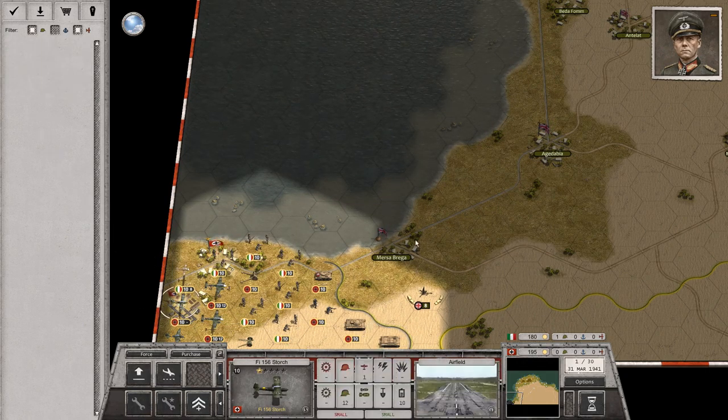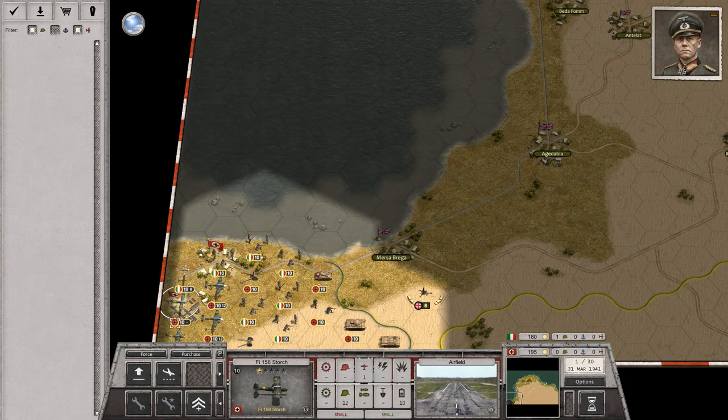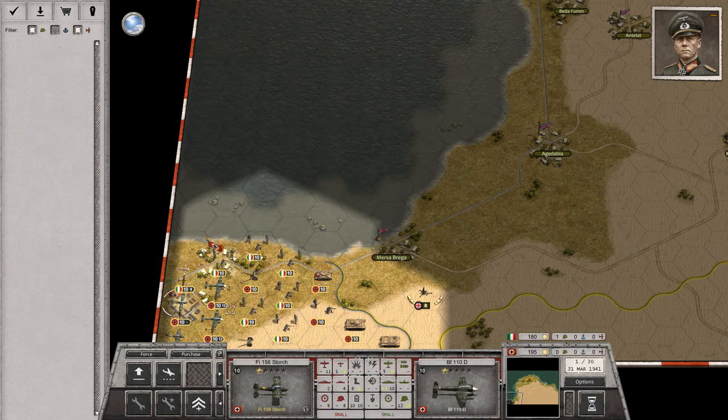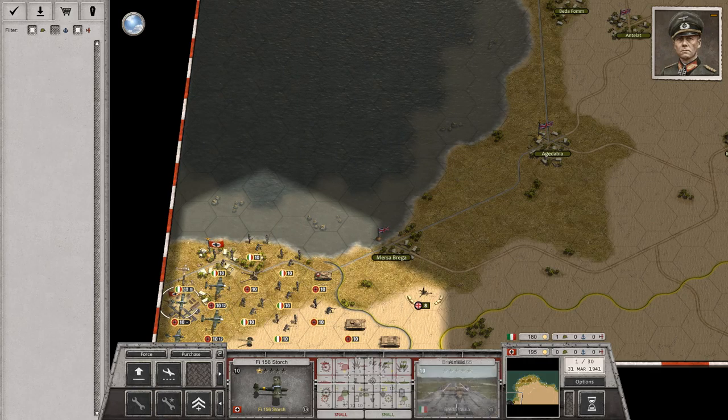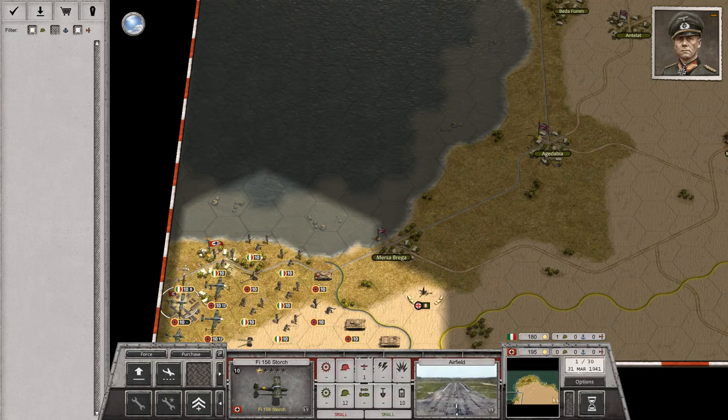The recon planes don't consume fuel. You'll notice the little dash right next to their health pool. My fighters can last 12 turns in the air, whereas my Italian bomber can do 8 turns. That's pretty much it, so we'll begin placement.